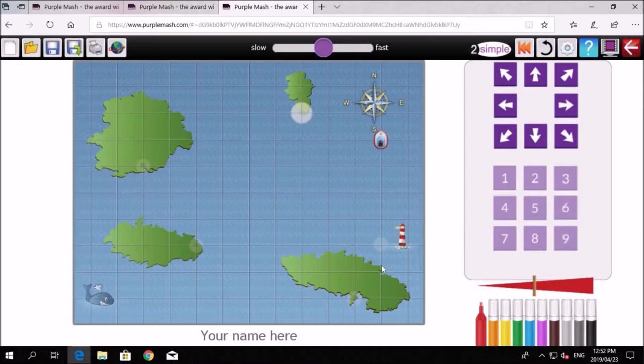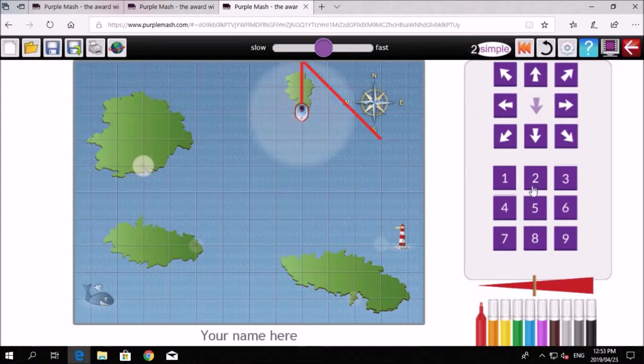There's our boat — we've got to go to all four islands and finally to the lighthouse. Now this one is a little different: you can press the direction and a number. For example, if you wanted to go diagonally, press the diagonal block and enter three — it moves diagonally three blocks. Then we could say 'down two.' You can see how it works. The first island is visited — you've achieved that objective, but you still have to go to the remaining islands and the lighthouse.